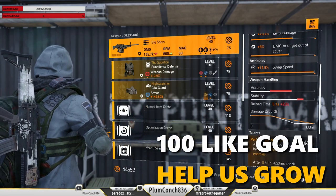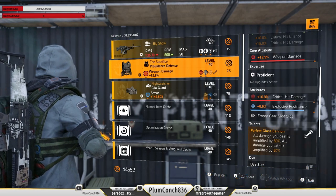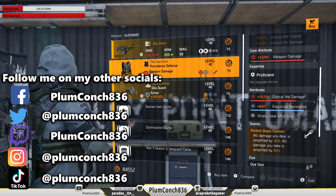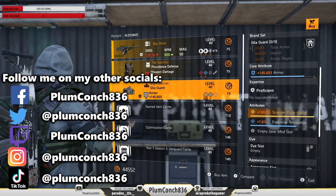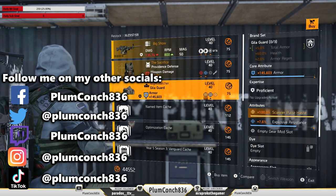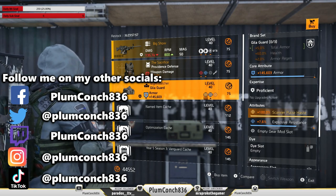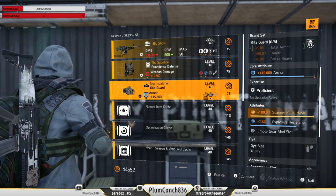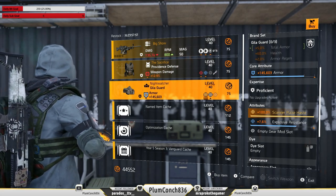Starting at the Countdown Vendor this week, where we've got the Big Show. The Sacrifice chest is actually pretty good — just swap on some crit hit chance. And a Nightwatcher mask, you can't go wrong, it is a very underused piece but it is really good. Remember all these items at the Countdown Vendor will cost you 75 Countdown Credits, so spend wisely.